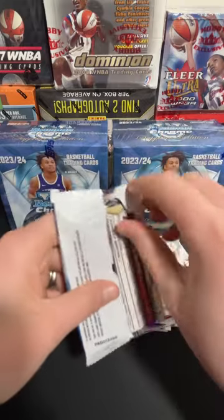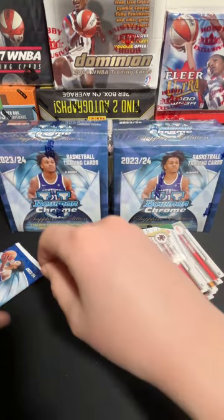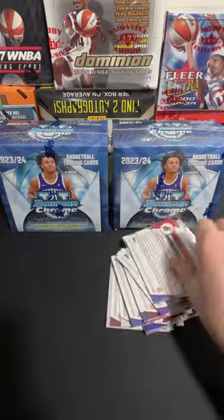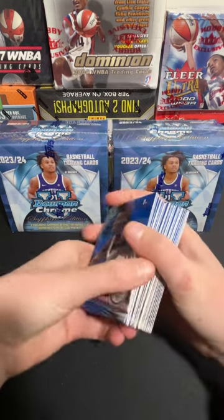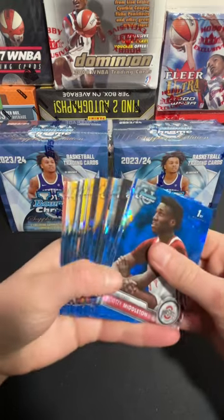We're looking for greens to 99, yellows to 75, golds to 50, oranges to 25, blacks to 10, and reds to five. Look at these nice Sapphire colors here.